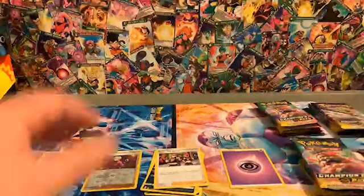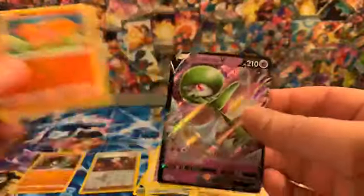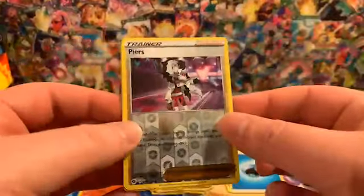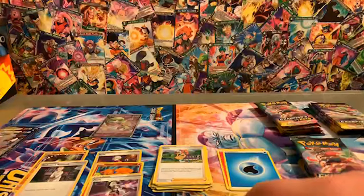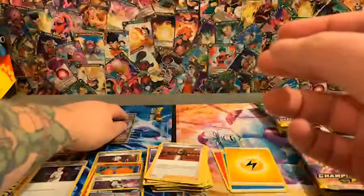Got a Zygarde and a Beatty. A Vulpix with a Gardevoir V. Getting it all ready — I like that. It appears in a Professor's Research. And this is going to be the final pack of the first box. Got a Trubbish with a Grapploct V. Not too bad — got another two Vs out of this box.